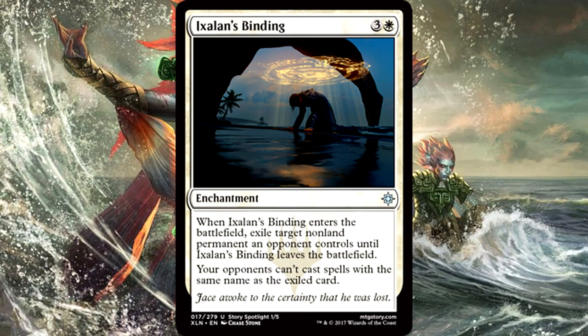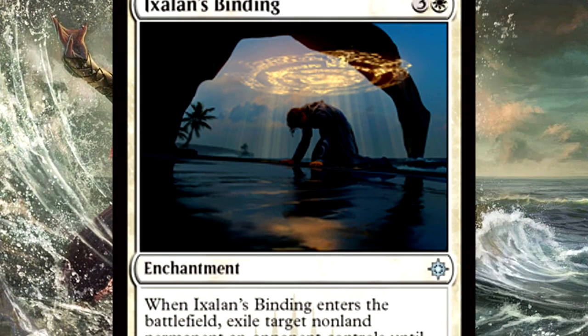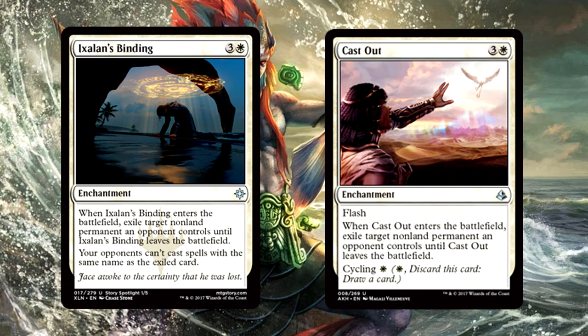Ixalan's Binding is 4 mana for an enchantment. When it enters the battlefield, exile target non-land permanent an opponent controls until the binding leaves the battlefield. Your opponents can't cast spells with the same name as the exiled card. This is a story spotlight card - planeswalkers can't leave Ixalan, so Jace is stuck there. Jace is not having a great time. Card quality wise, the binding has a strong ability, but it's in a standard with Cast Out that's a little more flexible. If your opponent has no way of getting rid of the binding, they aren't going to be able to cast any copy of the card you exiled. My gut says Cast Out is a bit better.